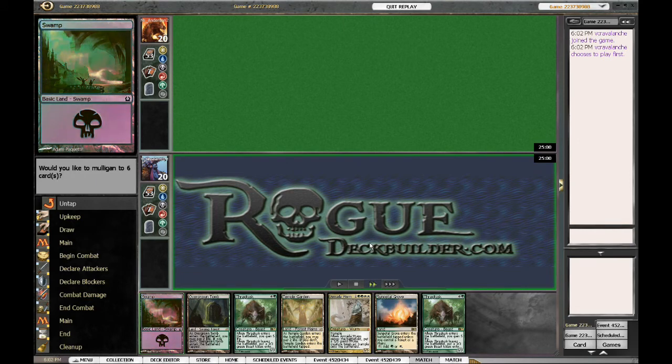Hi there, it's Kevin from roguedeckbuilder.com with match number four of the Standard Daily with Junk Midrange.